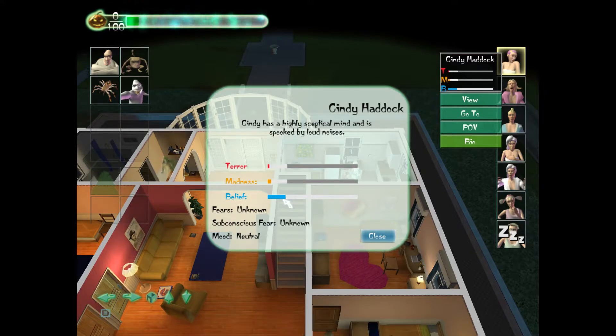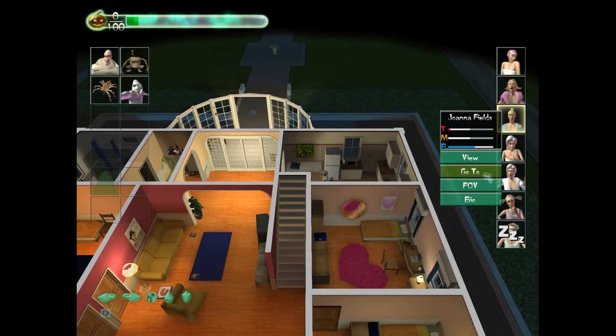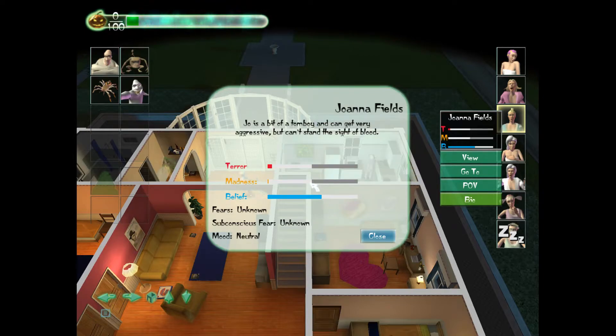Belief is their belief in the supernatural, and the higher it is, the more susceptible they are to having these bars raised — Madness and Terror. You raise those with different types of powers. There's a white portion showing a limit on the bar. Belief goes all the way up, but Terror and Madness are pretty low for Cindy Haddock. Joanna Fields has pretty high bars and is quite the believer. When you trigger a fear, you get a bigger boost to filling these meters, and an even bigger boost with subconscious fears.